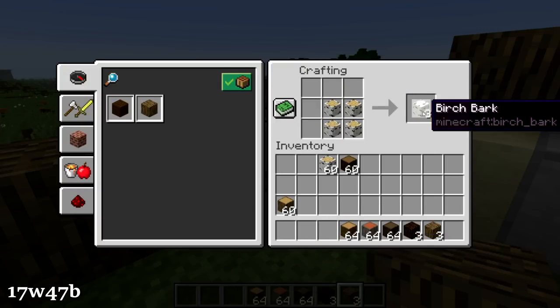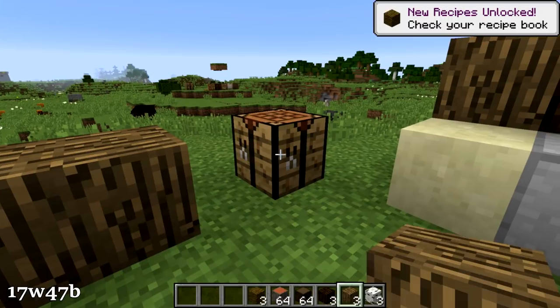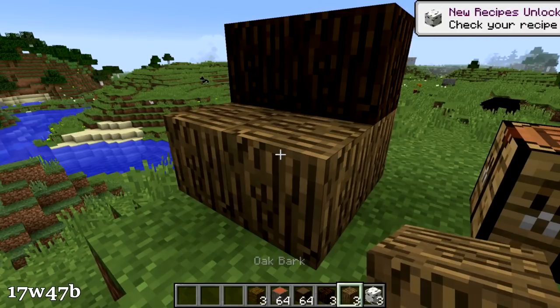The same applies for other types of logs to get the other bark blocks — there's spruce bark, birch bark, jungle bark, etc. So that is an amazing change. Bark blocks have now been added to the survival Minecraft game.